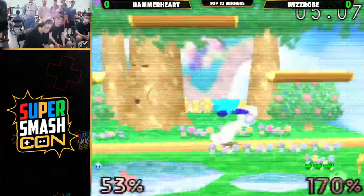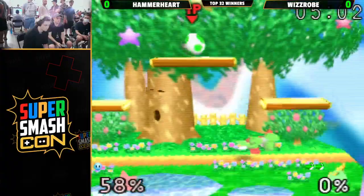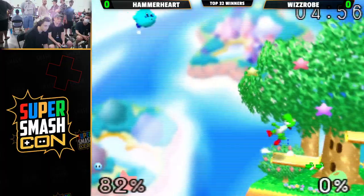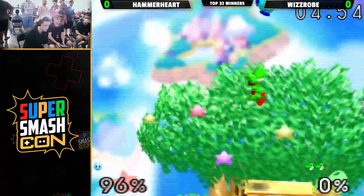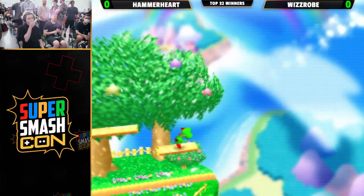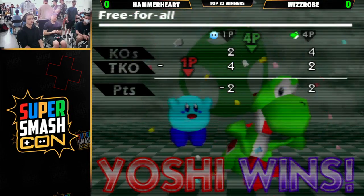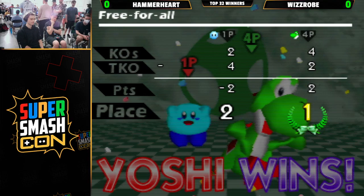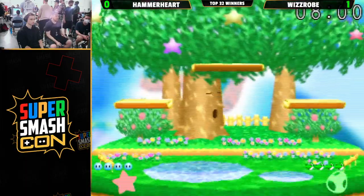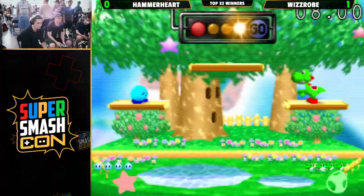Wizrobe at 149%. This is really the challenge for a lot of Kirby players against Yoshi — securing the stock. A little neutral B to get percent, because it can be hard to land those edge guards and kill moves against Yoshi. Wizrobe trying to find that up air, does get the tech chase fair on the side platform into Nair. Wizrobe takes game number one looking really strong — his punish game definitely on point. There are a few missteps in neutral, but absolutely not enough for Hammerheart to get anything started.